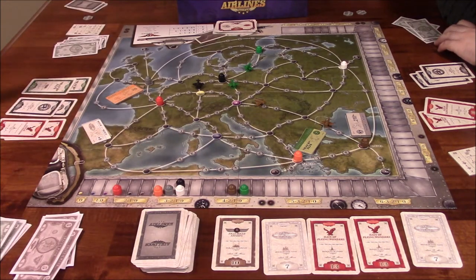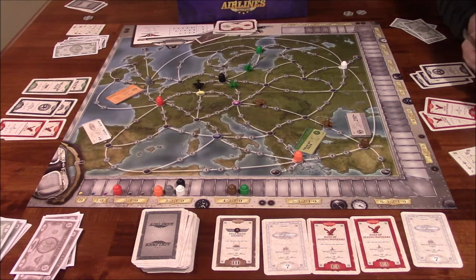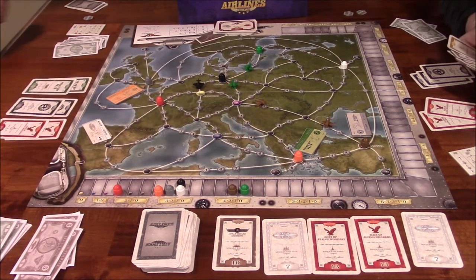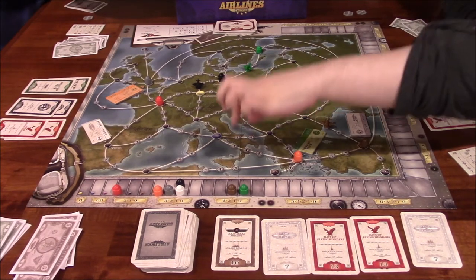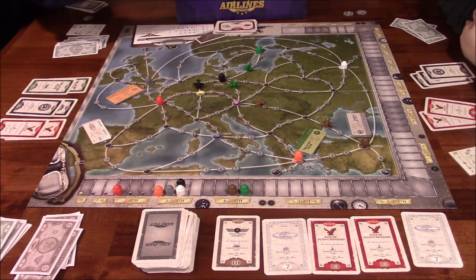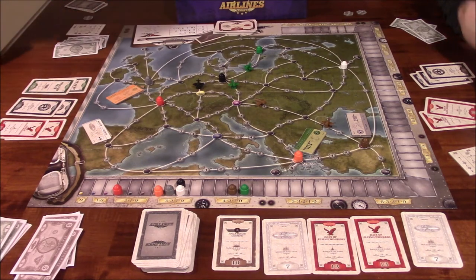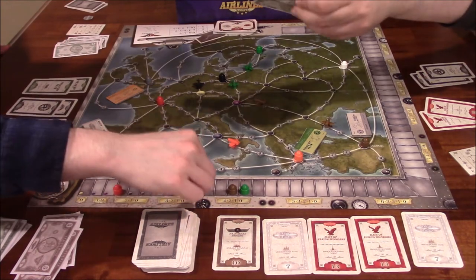Ida Lee buys a second plane — orange — for three million. Orange moves up three on the track. All her money is now spent, so she picks a brown stock card. The number on the bottom of each card also tells you how many of that color are in the deck — for example, there are ten brown cards total.